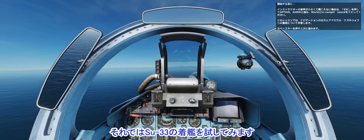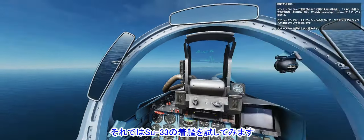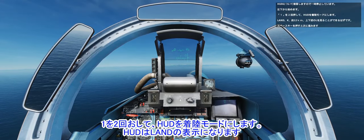Before we start, if you are having trouble hearing me, press Escape, go to Options, then Audio. We are paused while I give you a quick rewind of the HUD.